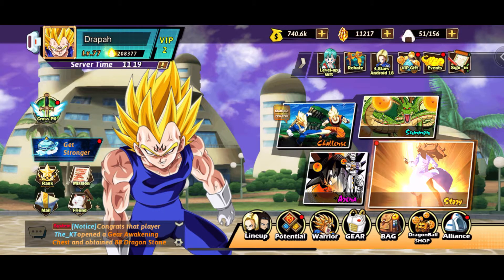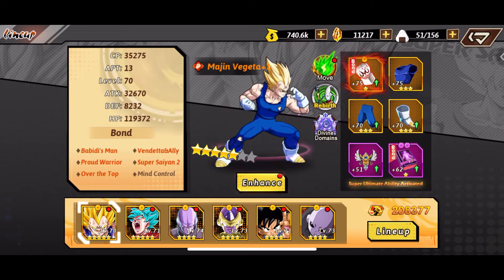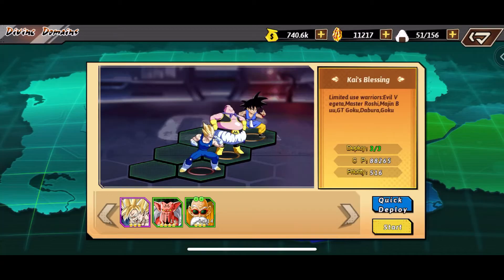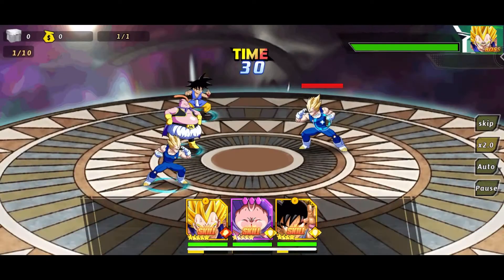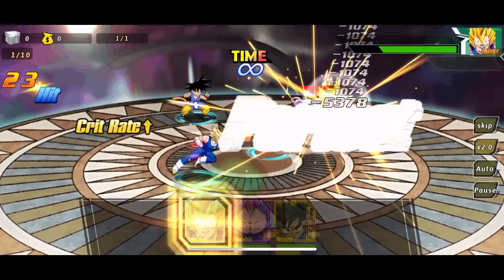Real quick, I want to go to my lineup and go to my chip because I'm gonna go to his divine domain and I can do another one. Let's do it — King Kai, okay. I got another divine domain for Majin Vegeta, and then I also want to do Super Saiyan Blue Goku's divine domain.